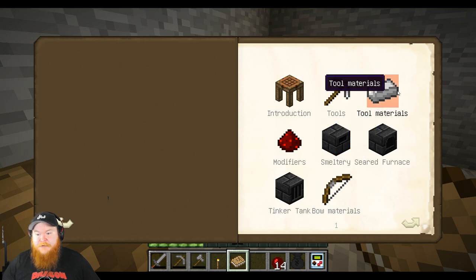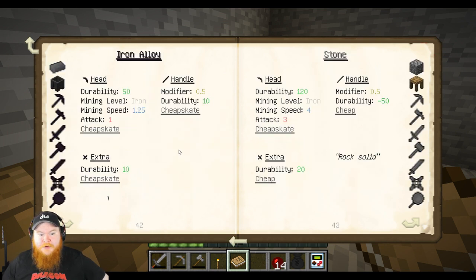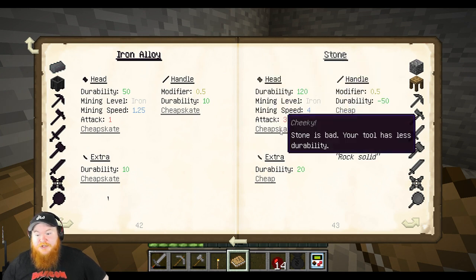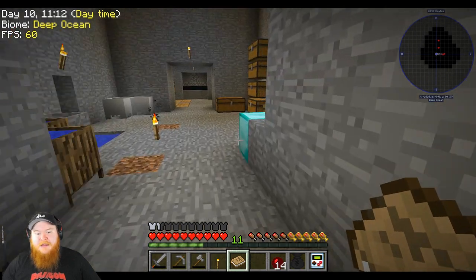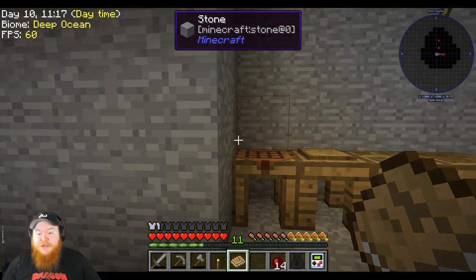We can actually look in the materials and you book — tool materials. Stone is a viable option, I think cobblestone is there too. Stone would make cheapskate stone — your tool has less durability, which is not good, but we can up our tools. I think we've done Tinkers in the past, so I'm not really going to focus too much on it.